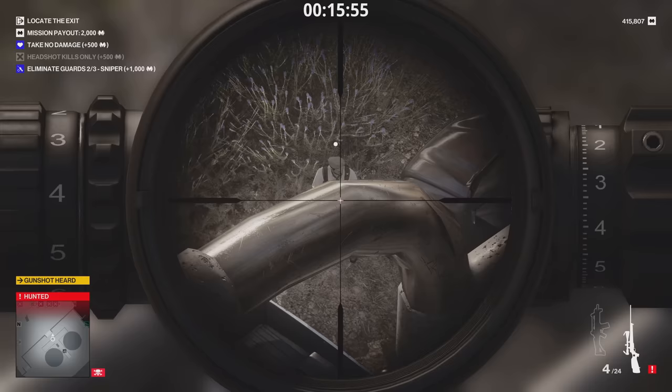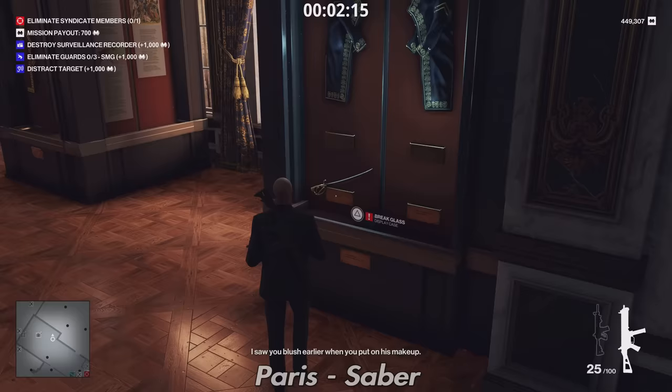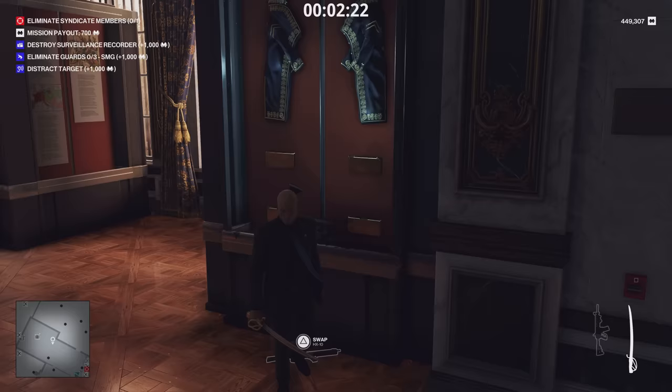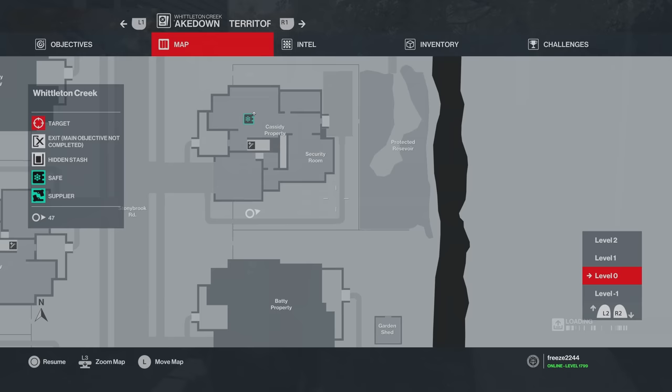Next up is Paris, and I'm going to be showing you just one thing — a Saber. This is a rare item. It will be in the museum; just break the glass right here and you'll be able to take it back to your safe house. Other items on this map include the HX-10 common SMG, a Fusel G2, and a Bartoli 12 Gauge Shotgun — you'll find them in the security room.